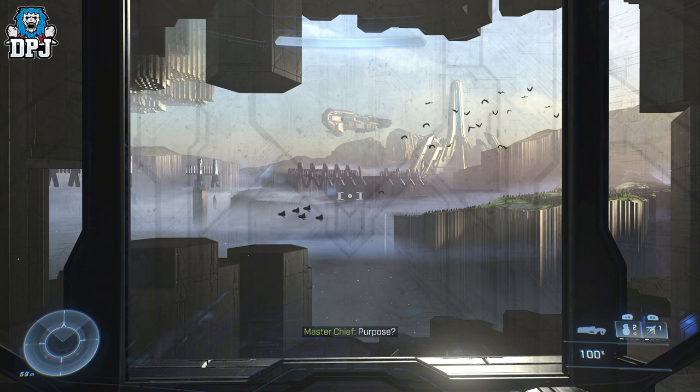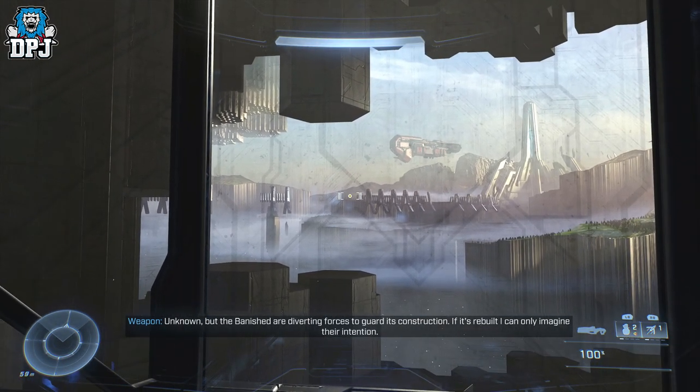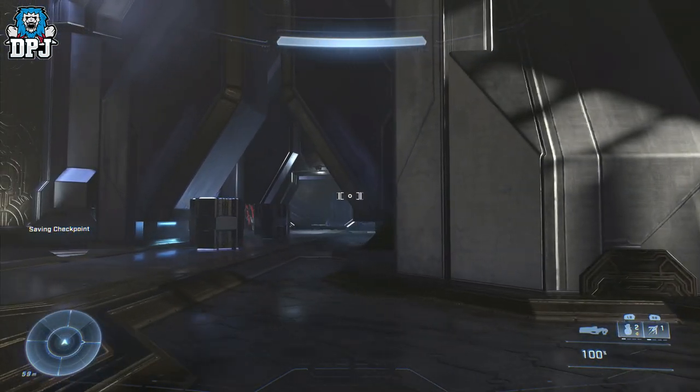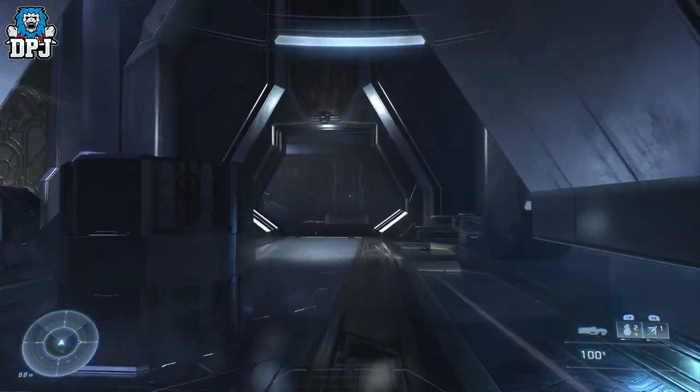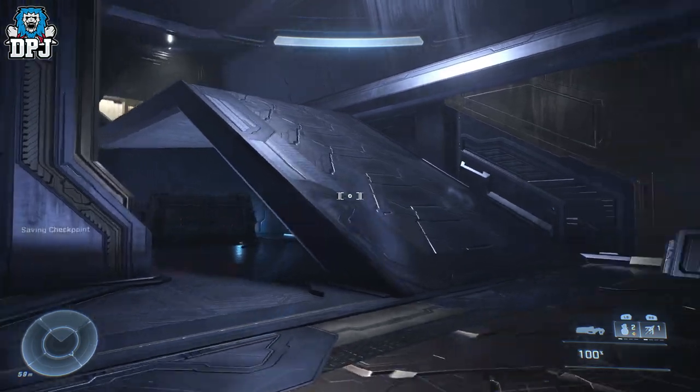Listen to the dialogue — at the end of it, a door on your left will open. You'll hear: 'Vanished, diverting forces to guard its construction... if it's rebuilt, I can only imagine their intention. It won't be.' Once that's done, go through this door.